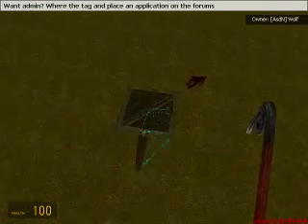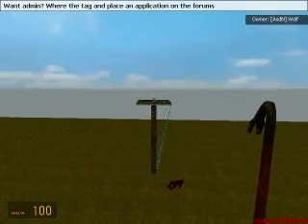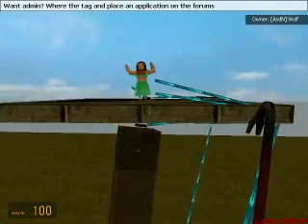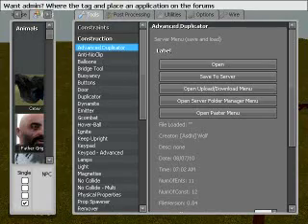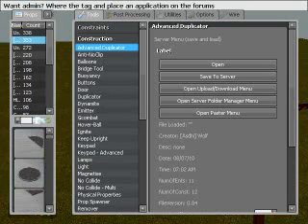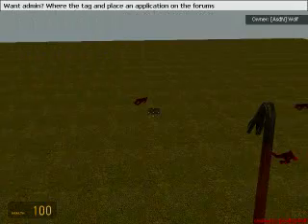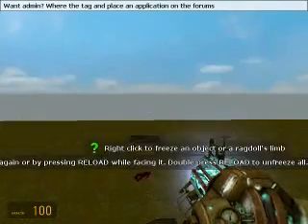I'm using Xfire for my recording software today. It's not laggy at all, and it helps out a bit in the end. I'm using a small resolution for this, so I'm sorry, but it makes it a lot less laggy. So we're going to spawn out of the PHX useful construction props.